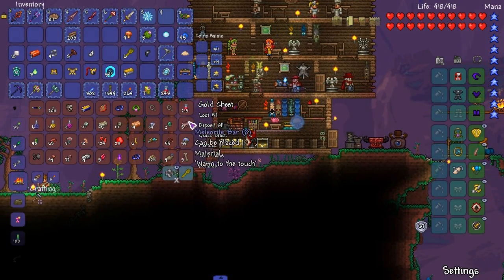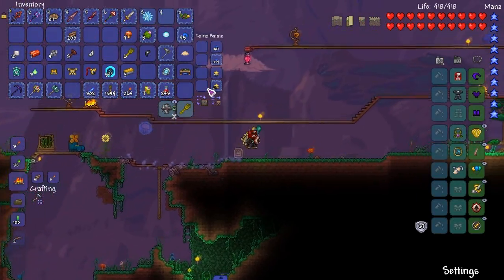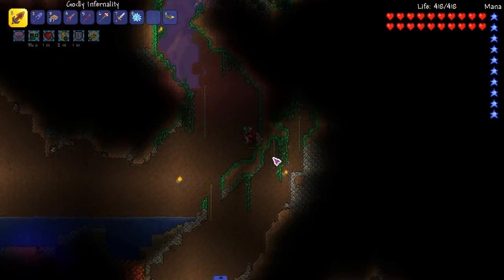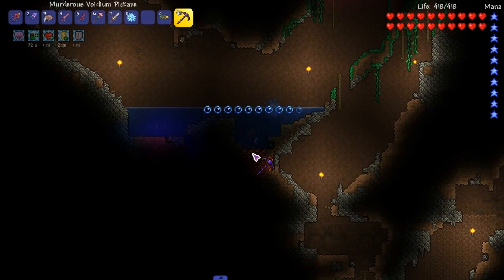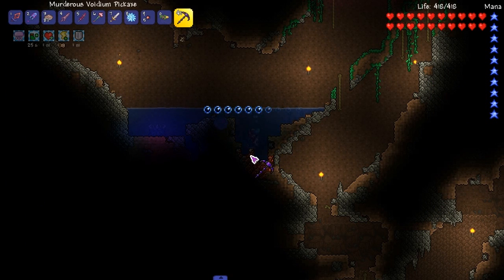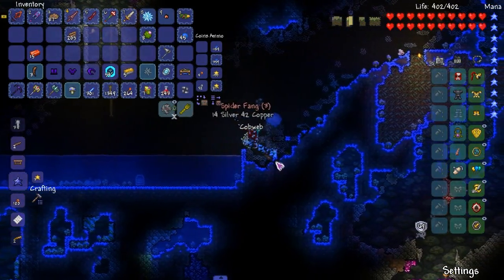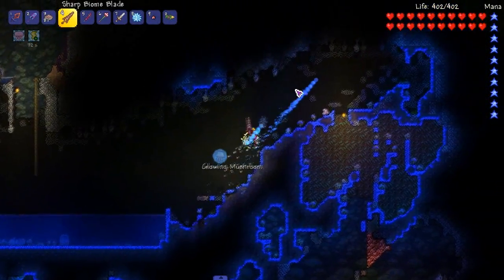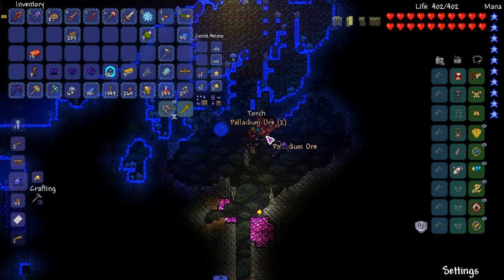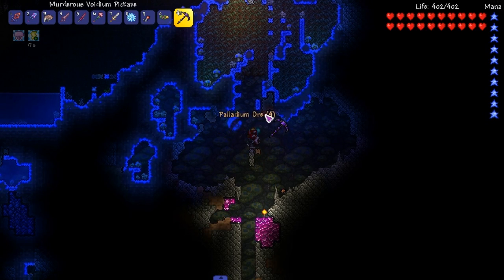Instead of looking for accessories can we go mining? Let's try and find some palladium because we're not gonna get much done this episode — we don't have souls of night, which we need for like 90% of the things I want to do. In the mushroom biome the biome blade shoots like a blue beam — I like that. I'm wearing the Affluent stuff since we're just running around doing nothing.